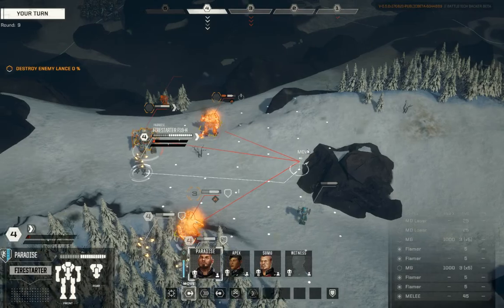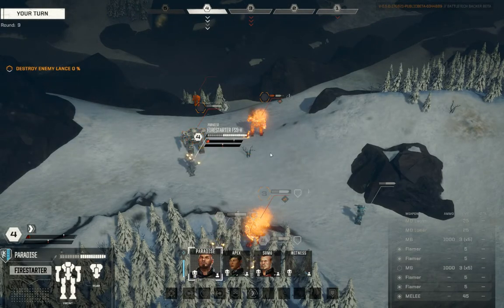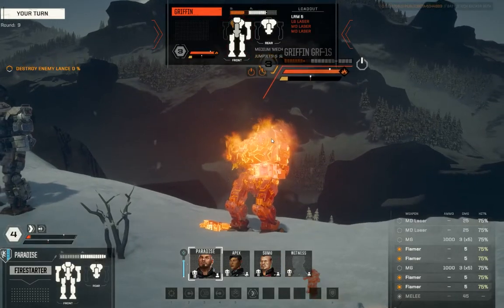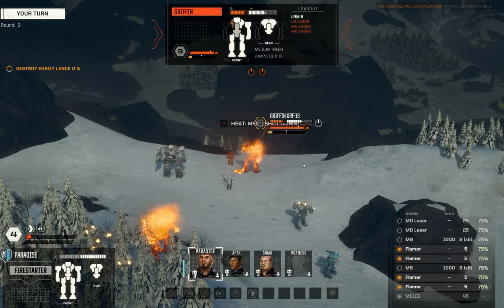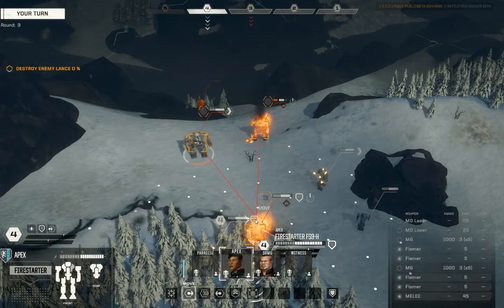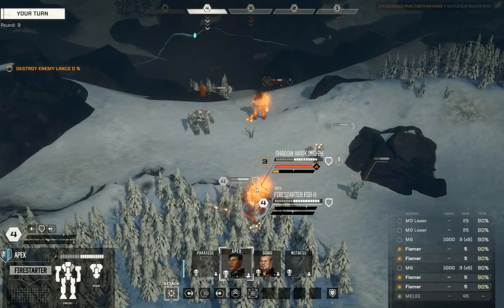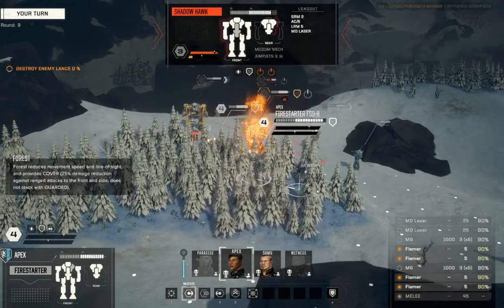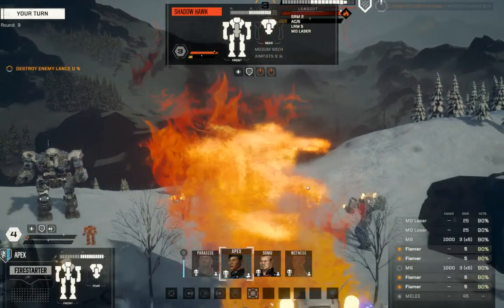Okay, let's continue to do what we've been doing. Make Paradise move and set fire to this Griffon. Target confirmed. Now — Apex is a way better shot against shutdown targets than Sumo is. So I am going to have her continue to bathe this Shadowhawk in flamers to keep him shut down. I don't want a melee attack — that is the last thing I want to do. Let's just continue to cook this guy.